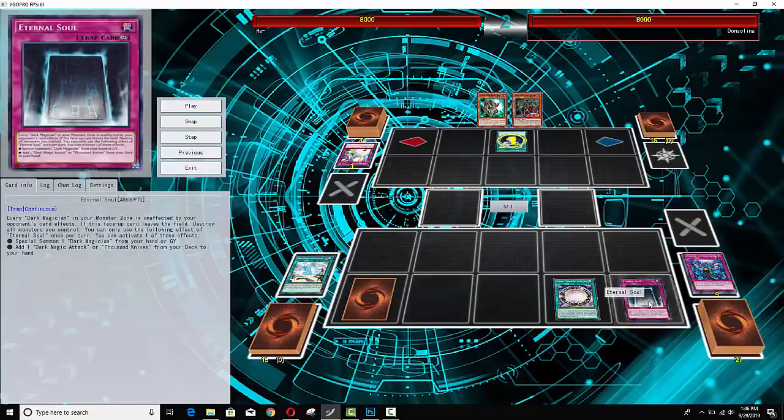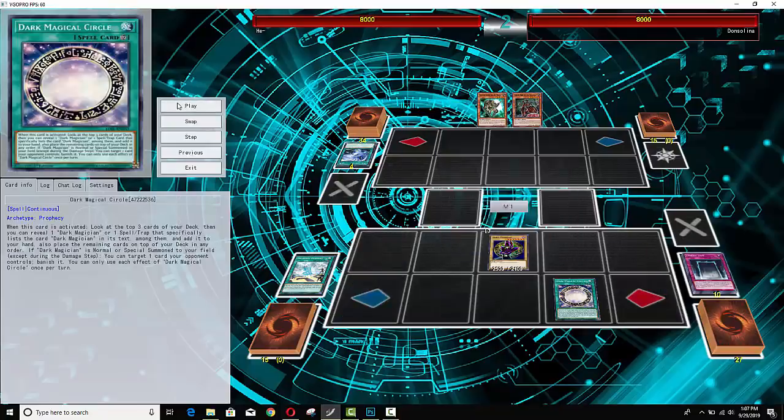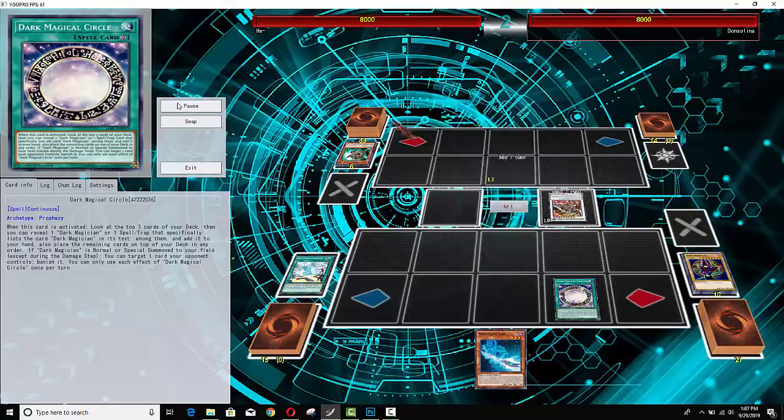He makes a really smart play here — he goes Eternal Soul, which gives him the opportunity to summon Dark Magician on field. Then when his Eternal Soul activates in the graveyard, he can pay the cost of the Rod in the graveyard and get his Rod back. So pay the cost, Dark Magician is sent to the graveyard, adds Rod back to his hand — that way he got value out of Eternal Soul instead of basically just losing it for nothing. He is going to get rid of Dark Magical Circle.